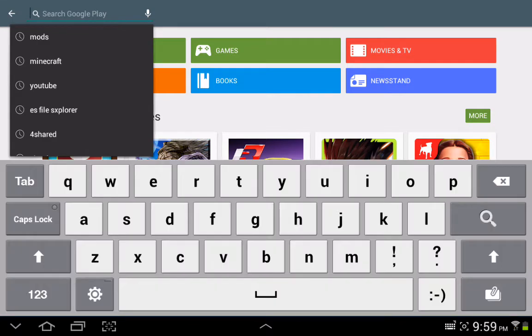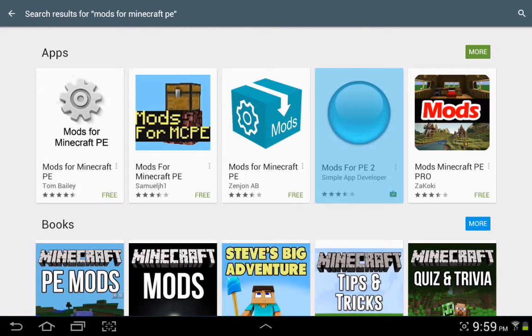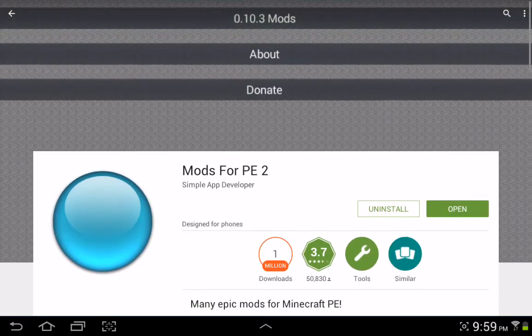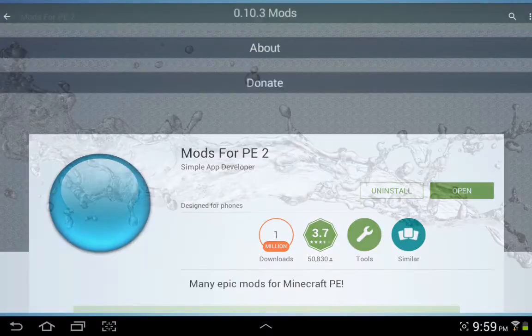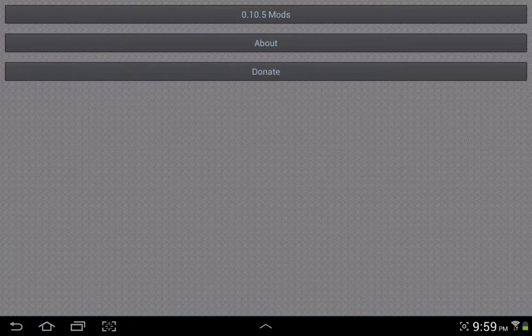And that's where we're actually going to be downloading the mods from. So let's search up Mods for Minecraft Pocket Edition. It's this one right here — Mods for PE2. So you just want to install that, and also Block Launcher Pro or Lite. After you do that, you want to open up Mods for PE and click on 0.10.5 mods.